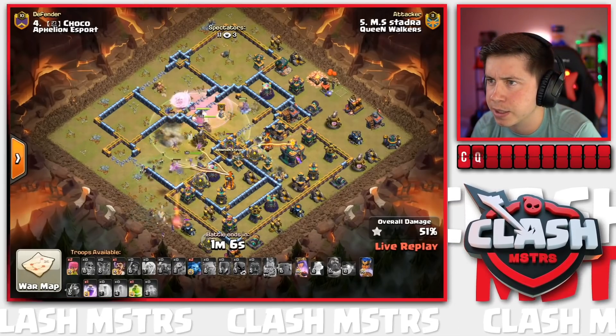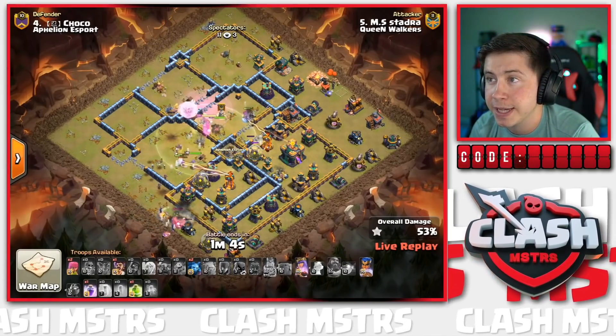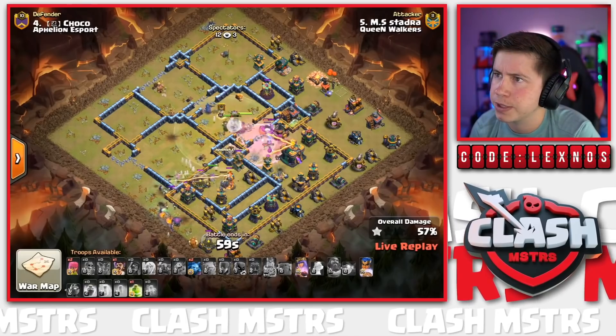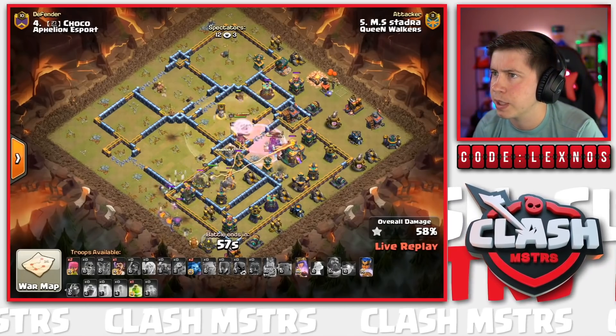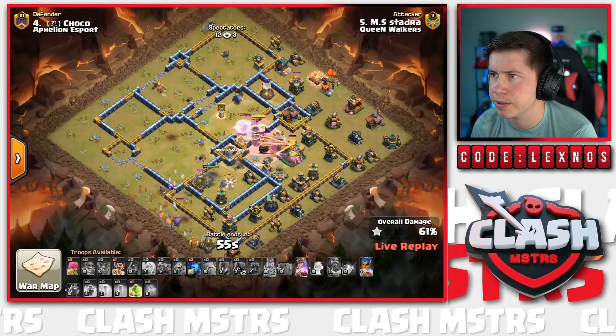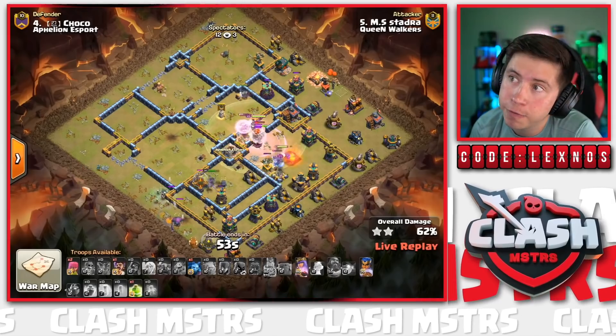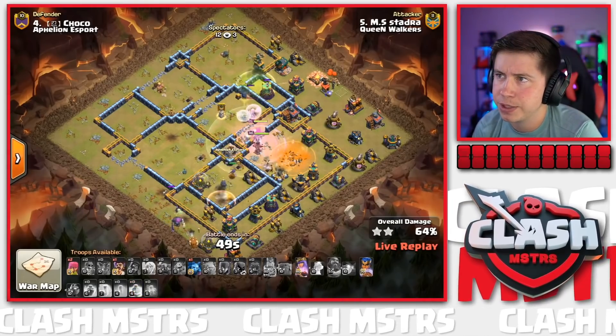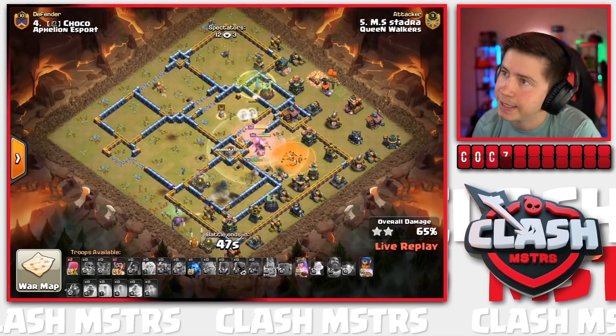Yetis coming out of the Log Launcher are going to help take out those single PEKKAs that were beating on a wall for like two and a half minutes. They'll finally make their way into the core to help assist the Queen and Warden toward the Town Hall. The RC clears everything on the south side so we don't need the Jump; we use it up top to help the PEKKA. The Healer switches over to the PEKKA - yo, we've got a PEKKA charge on the top side!